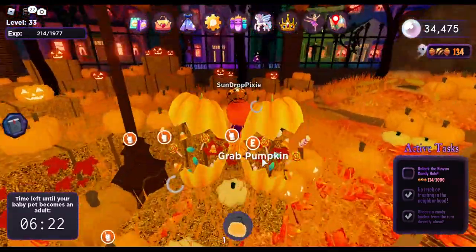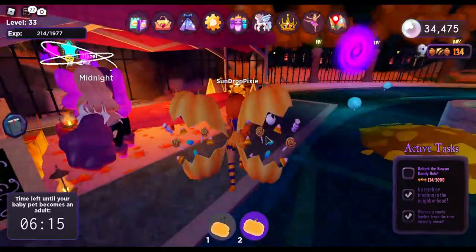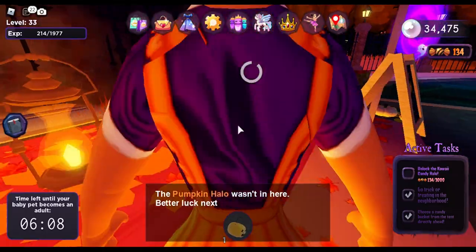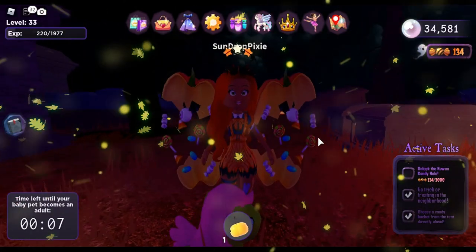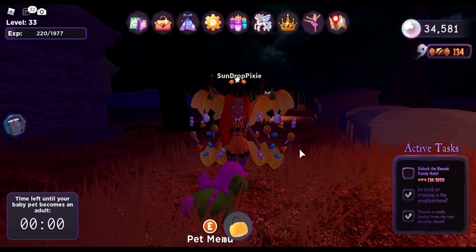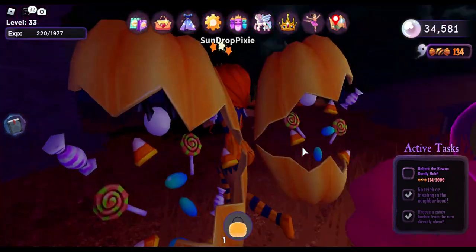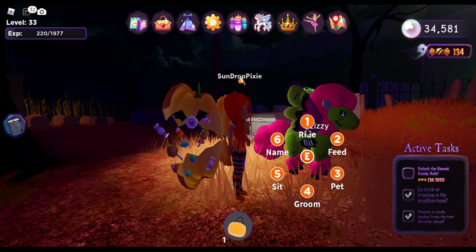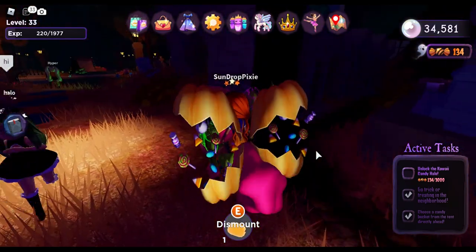I'm going to grab a couple of pumpkins to carve real quick before I start the quests. The tiny pumpkin halo wasn't here — let's move on. Let's go to the cemetery. My pet is about to age up — oh wow, look at it! It's so amazing, let's ride it. Oh wow, look at its wings!